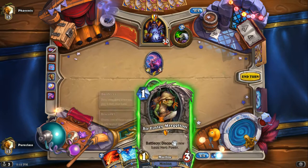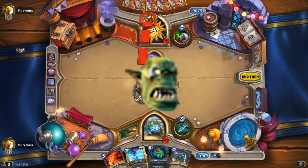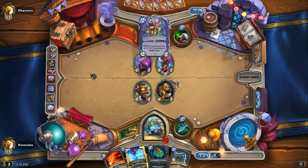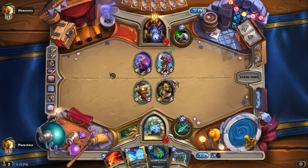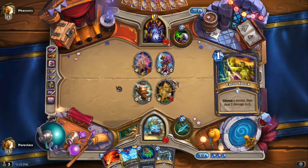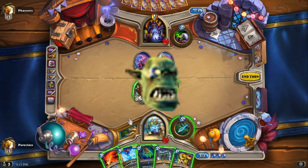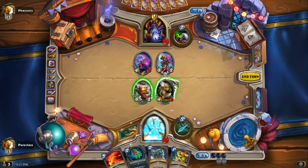We don't want to overload because we want to protect our Zap guy next turn with Feral Spirit. We're just going to go face and hope he doesn't have an answer next turn. We could silence that minion, but we shouldn't waste it — we should save the silence for a taunt so we can continue to go face. We're going to save this card, then play the taunt to protect our Zap guy, and we go face!